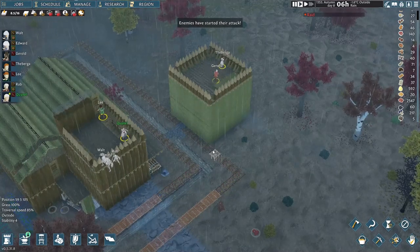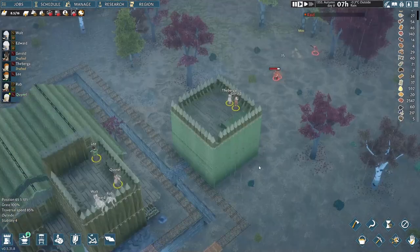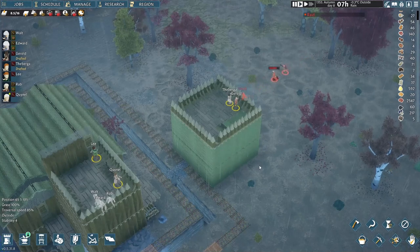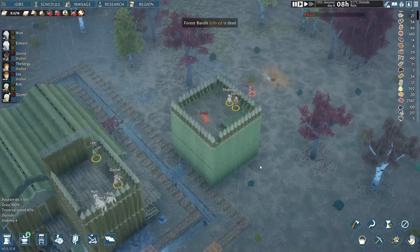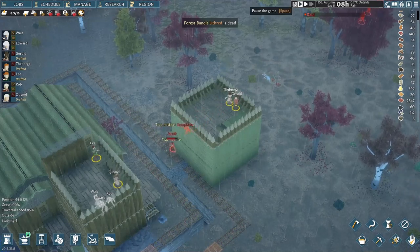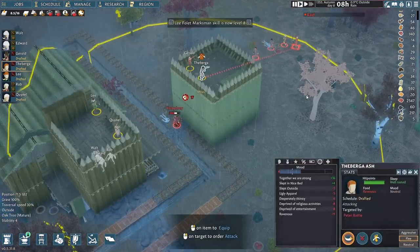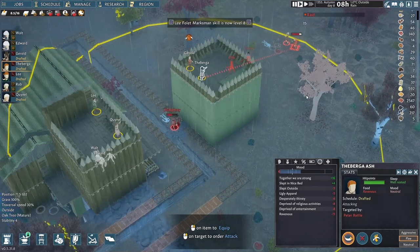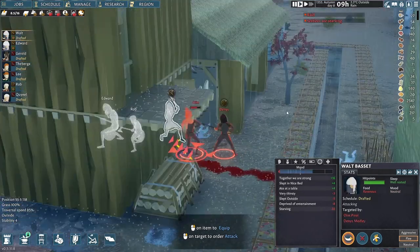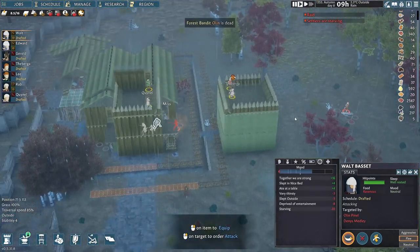I place 2 archers on top of each defense tower. The melees will again stand by at the tower entrance. Even though the first line of defense, Tepetra and Gerard, cannot take down all bandits, those crossing the bridge immediately step onto traps and become the targets of the other 2 archers. I pull Tepetra and Gerard back because there are 2 archer bandits — now the 2 of them should hopefully be better sheltered. Another good thing about this battle formation is that when the melees are fighting, the archers on the second defense tower can assist. This is a clear victory — nobody is hurt.